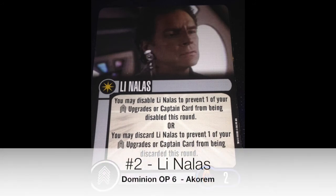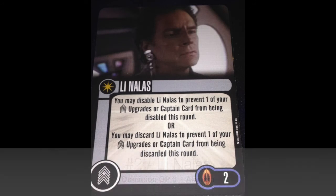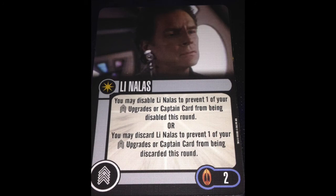Number 2 is Lee Nollis. If you want to talk about a combo enabler, right here. It's great for preventing opponents from messing with you, and being able to save your own discard effects is a little ridiculous, but it is what it is. The combos that exist with Lee Nollis — Bev, Goval, Delta Shift, Centurion, David Marcus now — it's like, how many ways do you need to prevent a discard? I think we have too many. But regardless, Lee Nollis is good.